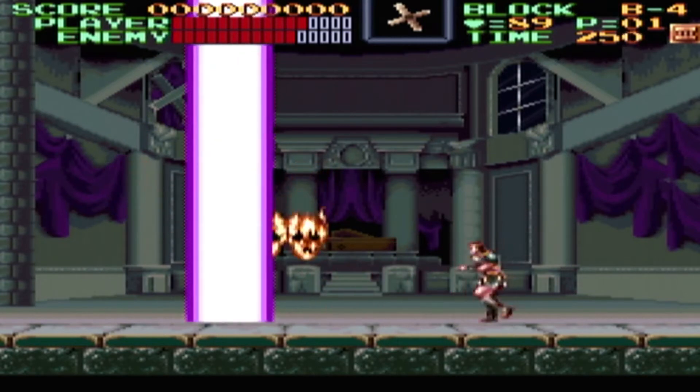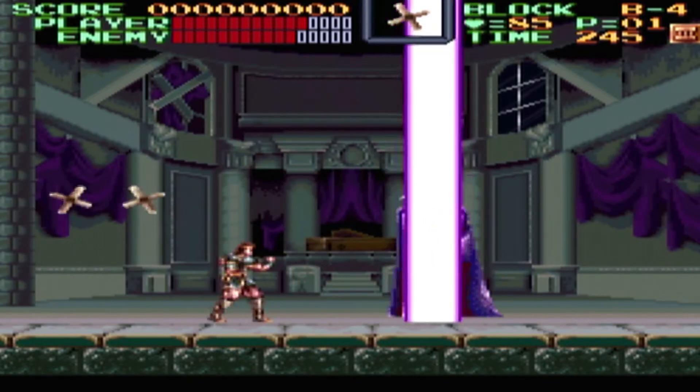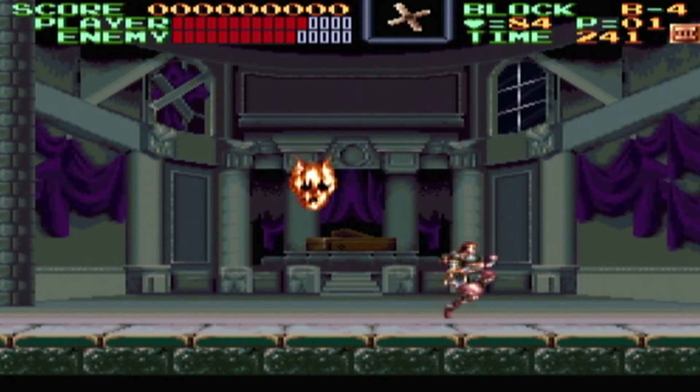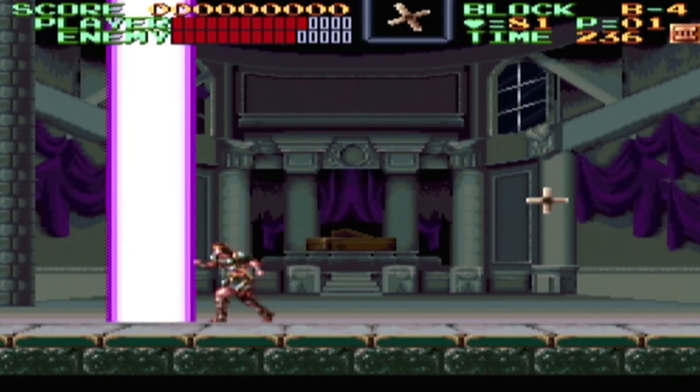These fire guys took me off here. There we go. We're good. You can control his whip like you never really could before. There we go. Alright, I'm starting to get the hang of this again here.